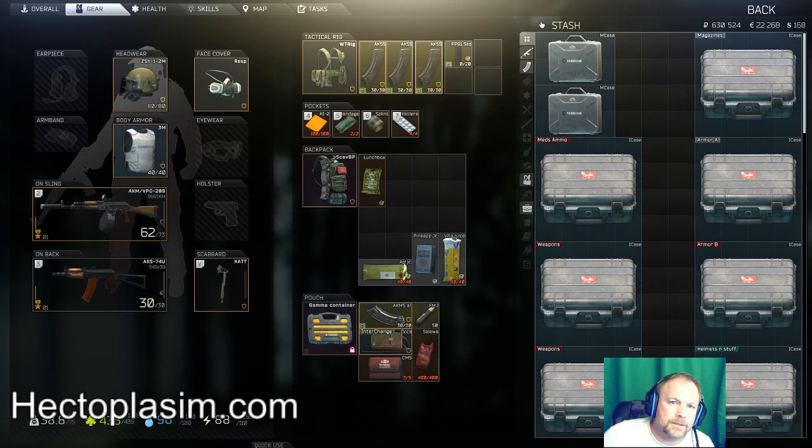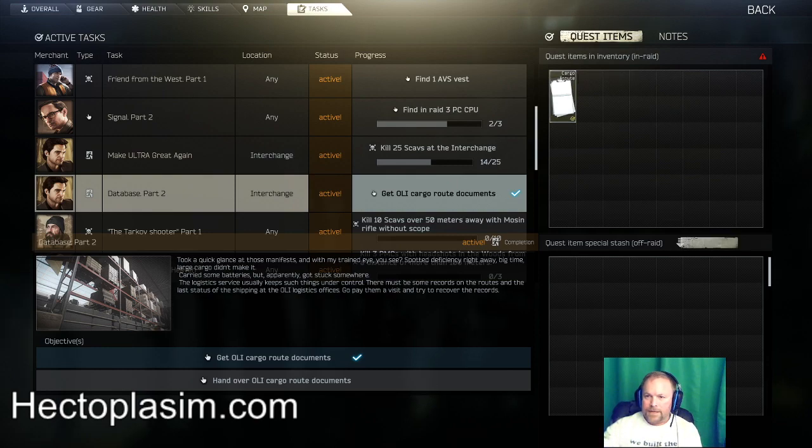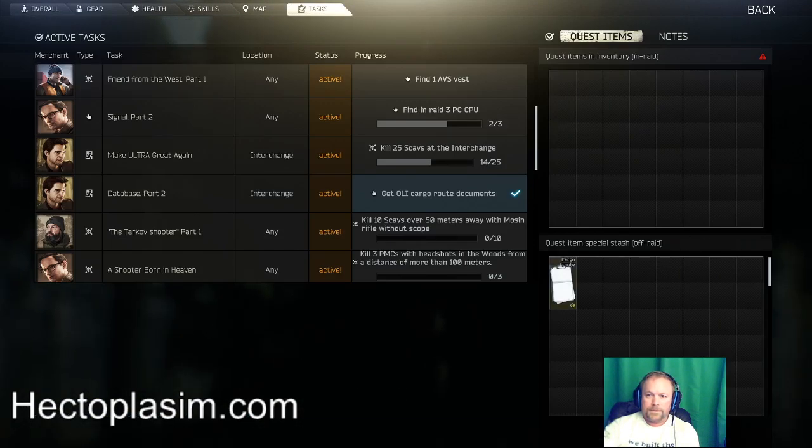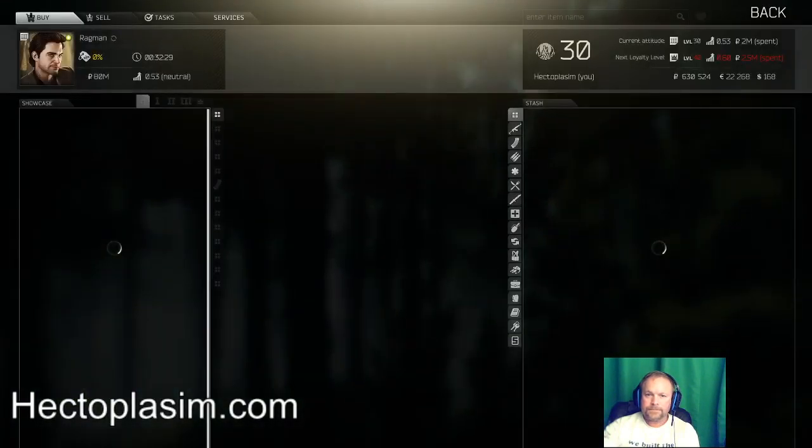Let's take a look: Database completed, and the cargo info is here. If you were doing Database Part 1 and you decided to get one manifest and then go back in to get the others, you can transfer task items to your off-raid stash. That way if you die, you don't lose the one or two cargo manifests you already have. When you're ready to turn it in, just transfer it back. That's under character — under Tasks — you can transfer task items back and forth.